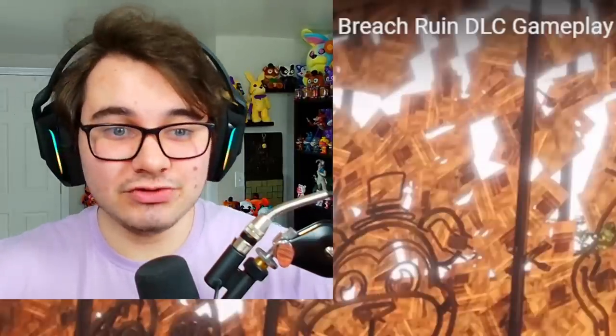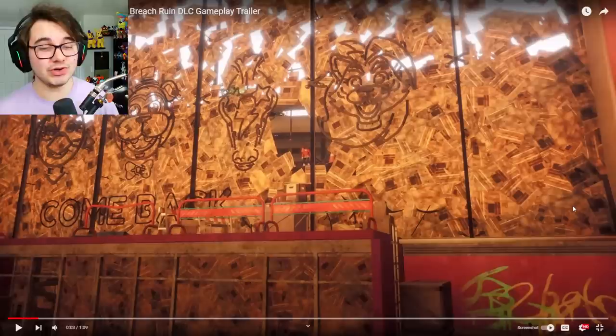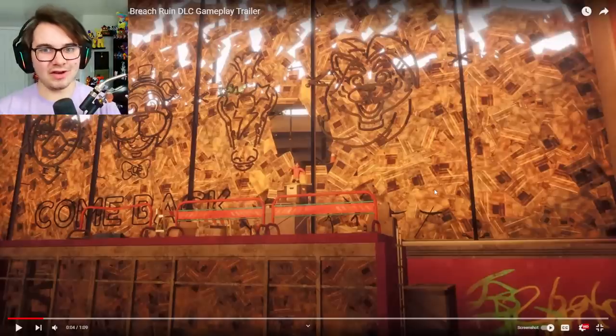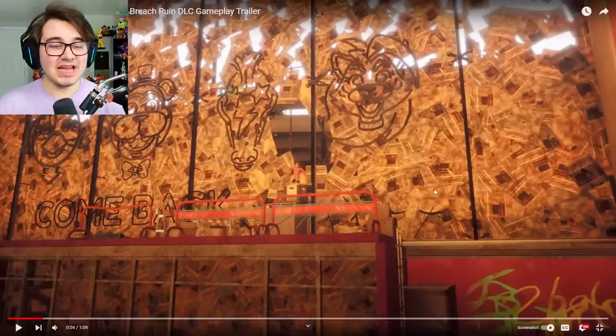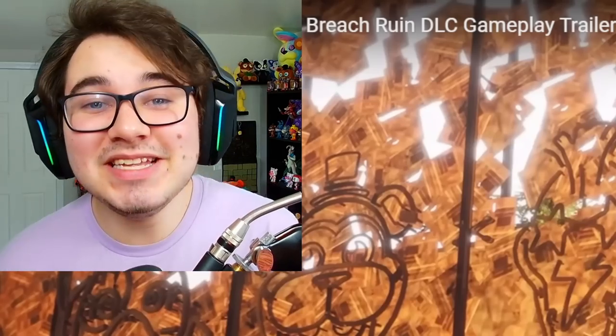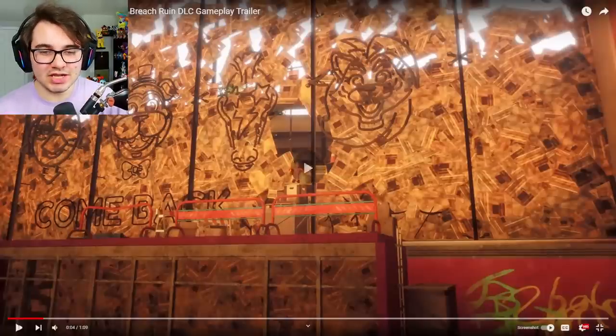A lot of details indicate this takes place a long time after the main game Security Breach, which does lead to the question: how exactly did Gregory survive for this long? Is he a robot? That's why he's able to survive? Who knows. This is also where we get our first good shot of the brand new protagonist named Cassie. She appears to be some sort of friend or maybe even relative of Gregory — we know they're very close because why else would Gregory call her and not the cops? From the shot she appears to be a brunette, which is interesting because a lot of people assumed Cassie was going to be a blonde. That led many to believe she was connected to Vanessa or maybe even Elizabeth. But no, she's brunette. The name Cassie is still very interesting because it appears to be a mix of both Cassidy — the spirit possessing Golden Freddy — as well as Charlie, the spirit possessing the Puppet, and Henry's daughter. It could just be Scott messing with us, because he loves to do that with names.